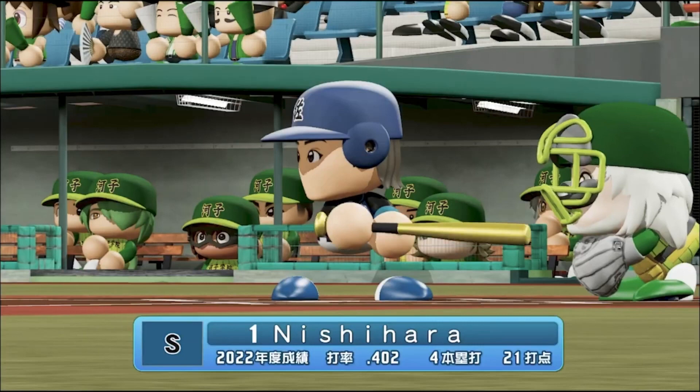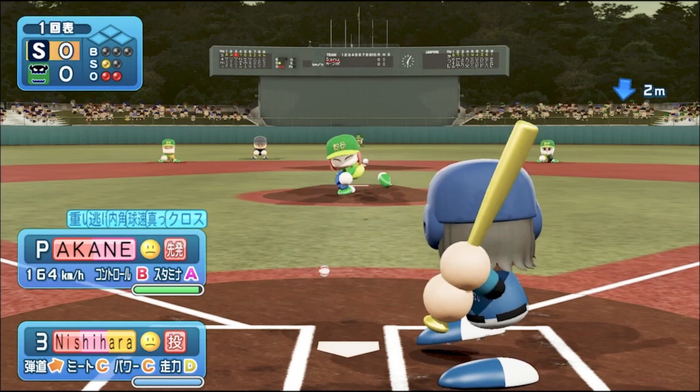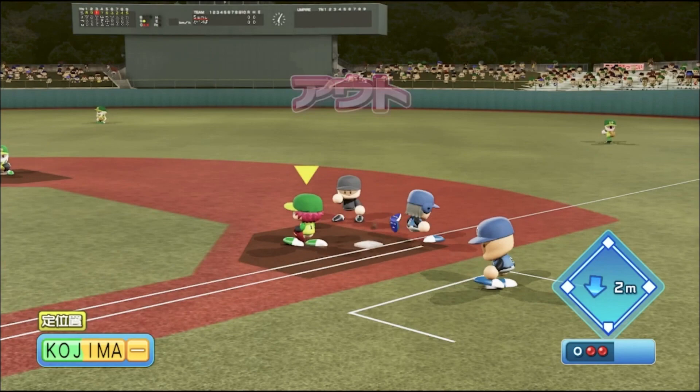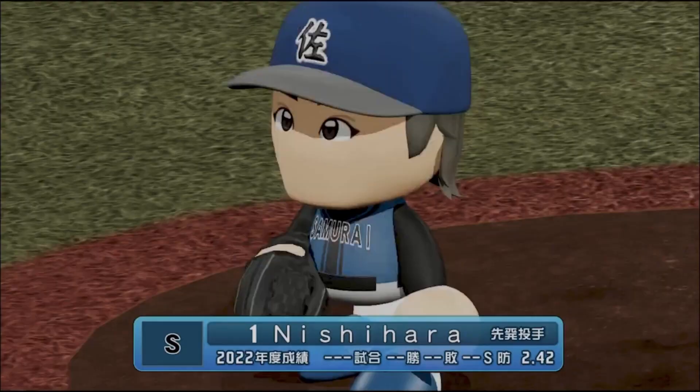Nishihara, the starting pitcher batting 3rd — world class. 9th in ERA, 9th in batting average, really talented player with 767 stars. He's going to tap it over to Takeshi, who picks it up and throws across the diamond. That will be the end of the first half, so we're going to get to see MC Scales yet again.